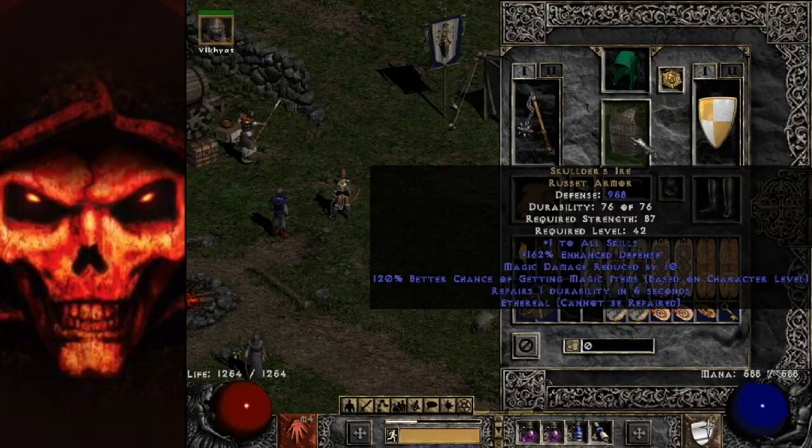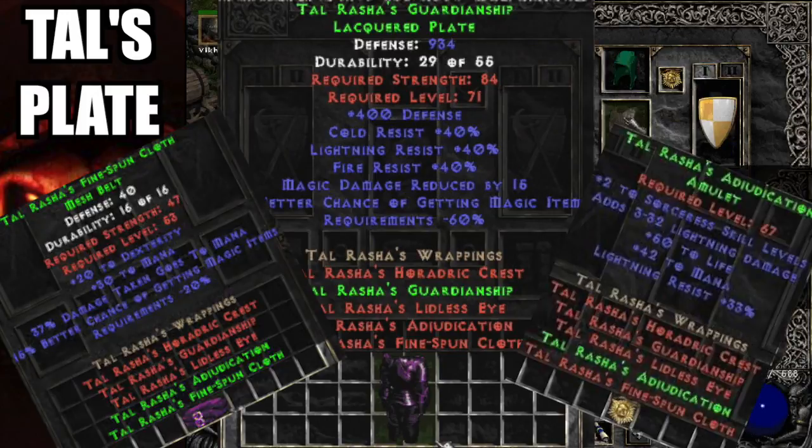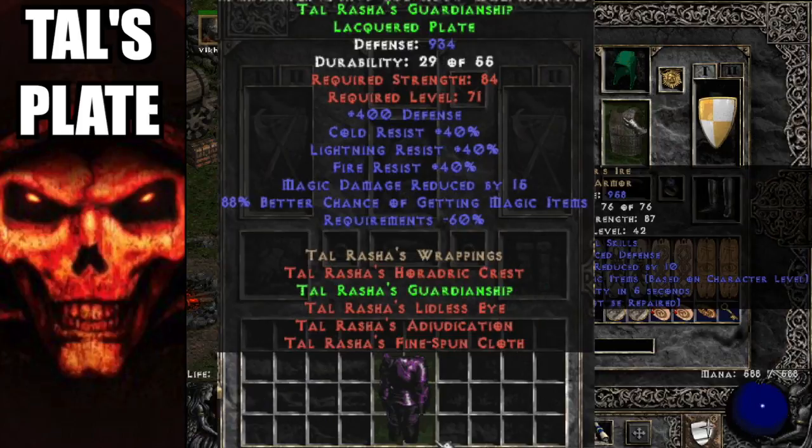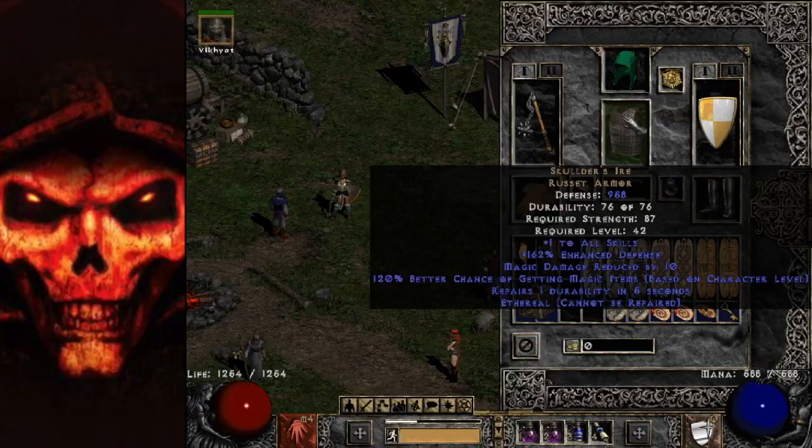For the sorceress chest piece, Skullder's Ire — if you can get an ethereal one that repairs durability quickly, it's never going to break. Skullder's in my opinion is best-in-slot: plus two skills, decent defense, great magic find. Don't have this? Maybe a Tal's chest — the problem is you kind of need the three-piece Tal's set to make it work. The chest, belt, and amulet together give a lot of resistance. Without the three-piece you survive better but lose out on potentially 120 magic find.